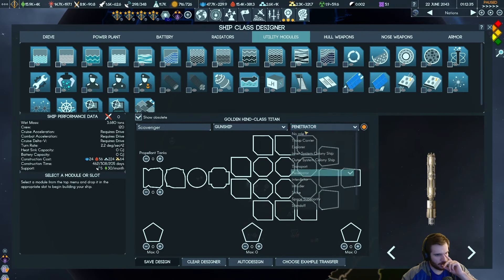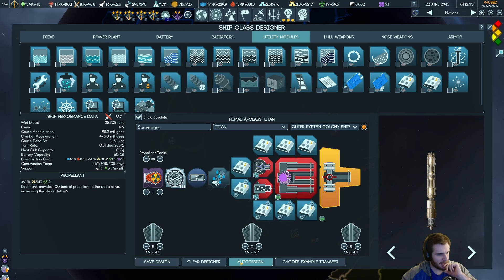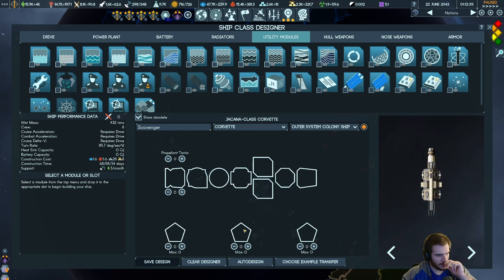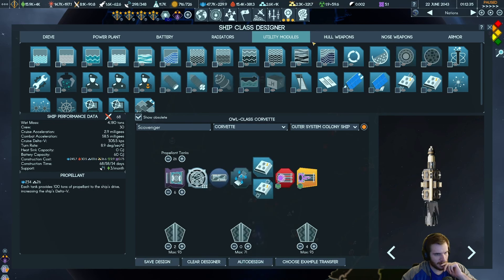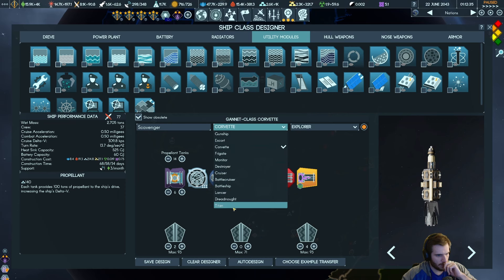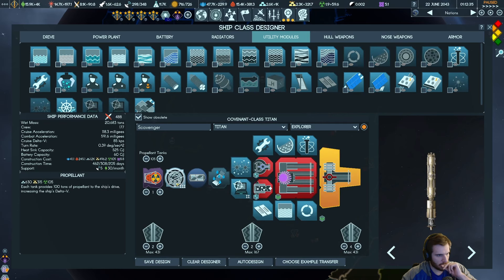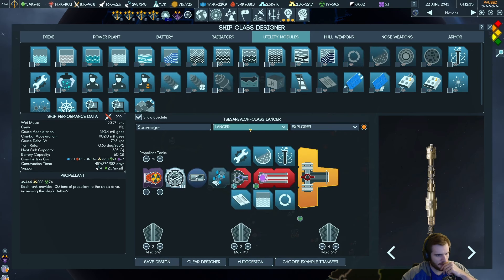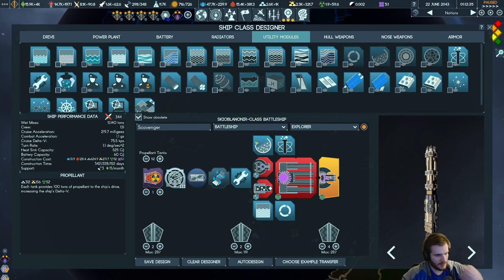Let's say we get a ship — let's say it's an outer system colony ship. The best stuff we can get is 146 KPS with the Titan. We do gunship, it gets up to 300. What's this helicon drive we're using? What's the difference? Oh, we're running on the Titan. Our base dreadnought is a lot stronger than it was in the past — we could upgrade stuff. This is rough.